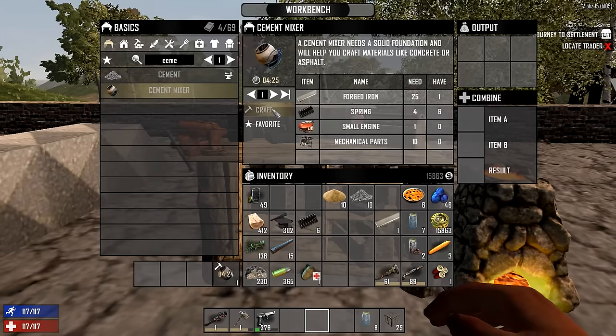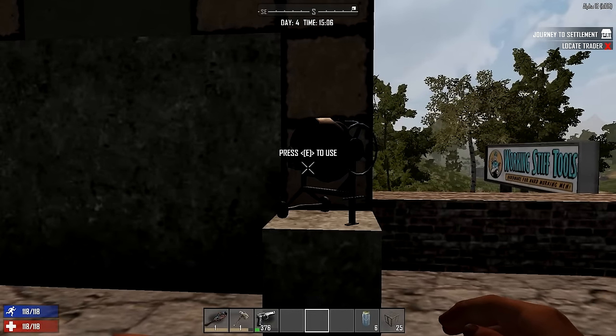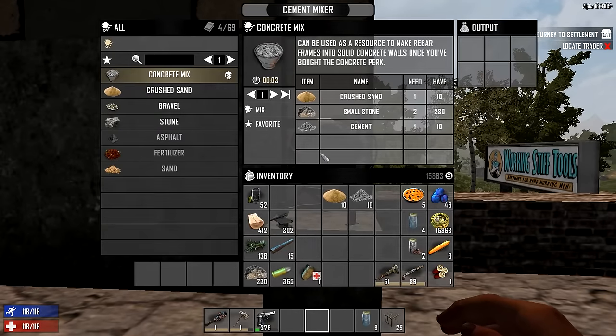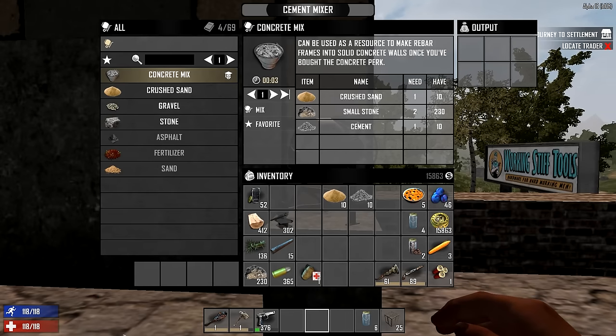Then you craft your cement mixer and place it wherever you want to access it. Here's the list of recipes you can make from inside the cement mixer. This is the only place as of Alpha 15 that you can make concrete mix — it can only be done in the cement mixer. You can also find cement mixers out in the world. Another thing of note: as of Alpha 15, they no longer generate heat, so it won't attract a whole lot of zombies.